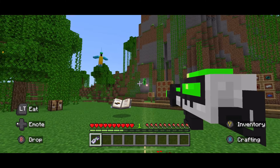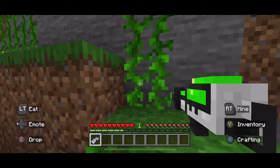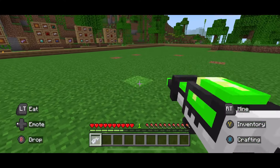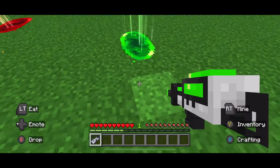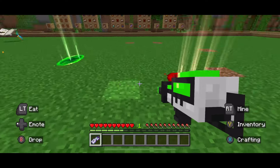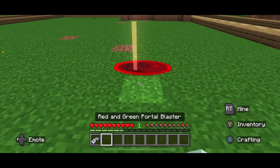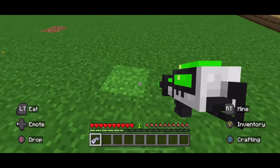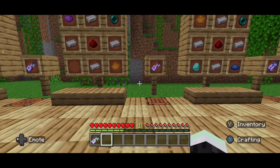Now I spawned a red portal — if I go through it, it teleports me. You can go back through too. You can place these portals anywhere you want. It could be a really cool thing to make maps using these portal blasters. And if you want to disable the portals, you can just click on them to remove them.